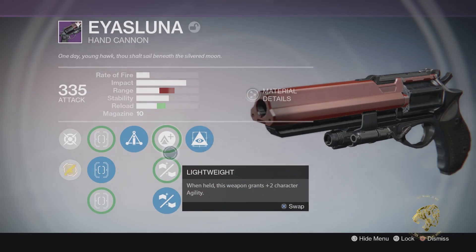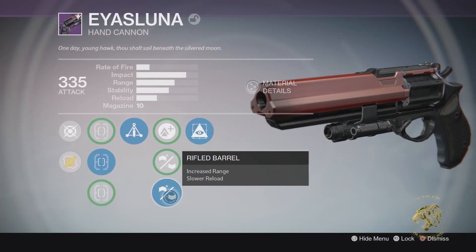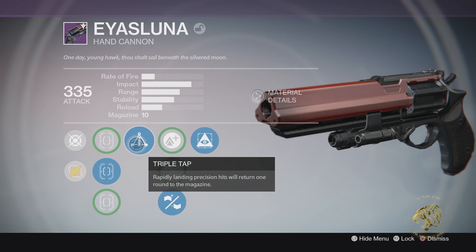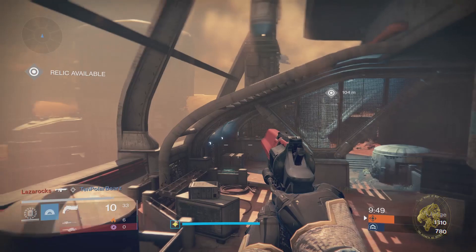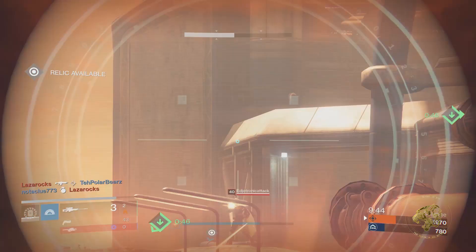Next up is Rifled Barrel. This is in many people's opinion one of the best perks you can roll on the central column. There are things out there like Quickdraw and Snapshot, although I'm not entirely sure if Quickdraw is on hand cannons anymore. Regardless, most people will agree that if you're using a hand cannon, Rifled Barrel is one of the top-tier perks, and that's for two reasons.